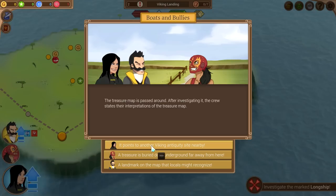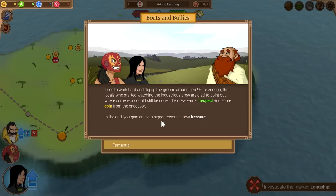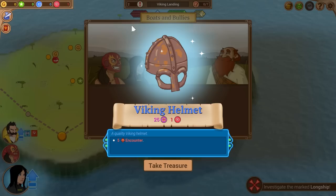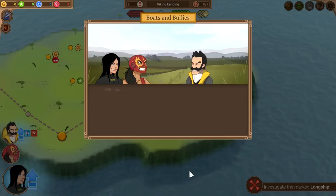We're left with a cryptic treasure map. The crew passes it around and states their interpretations — this will unlock one of our future missions. One interpretation gives us a mission in the highlands, another somewhere in Germany or Norway, and another at a Viking antiquity site. We end up with about 120 renown, 311 status, 300 gold. Not a lot of research, which is problematic since research unlocks more efficient ways to generate renown and other resources.